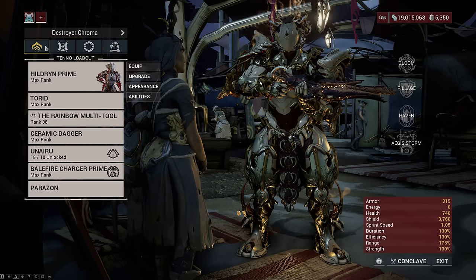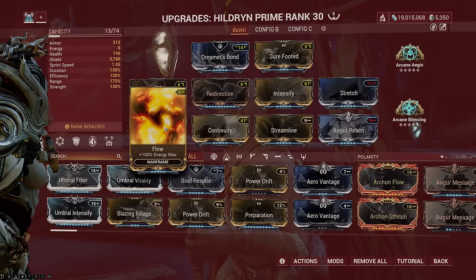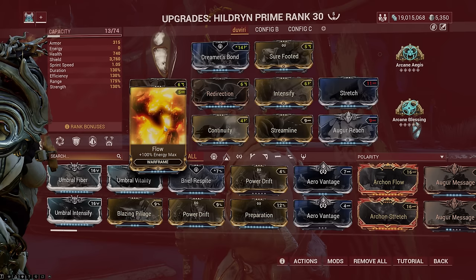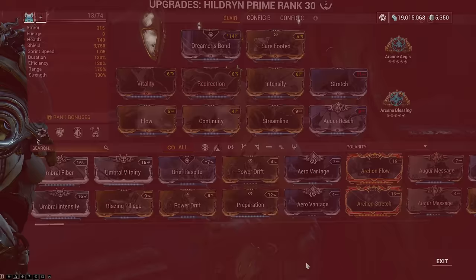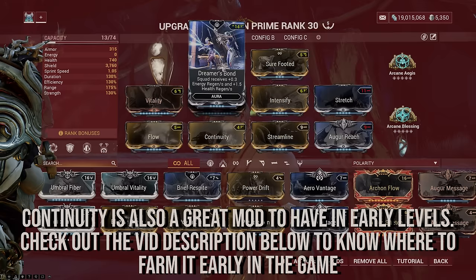The next best mod for progression is kind of tricky, as you need to farm it in tier 3 missions. The only mod missing from the Warframe loadout is an energy mod, which you can get from tier 3 Freeform, Excavation, Survival, or in the Duviri Circuit mission. The Flow mod will allow you to have enough energy to cast your abilities, but in the early stages of the game you are low on mod capacity and would need to put a Potato in your Warframe, or forma it, to fit all these mods.